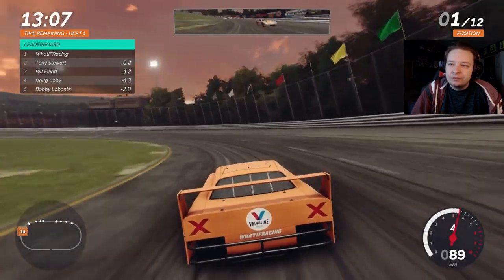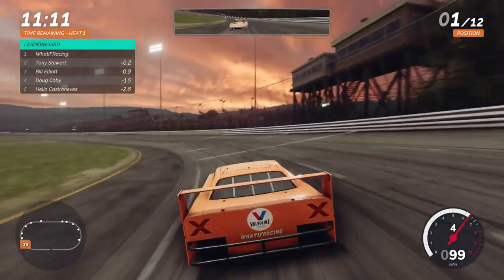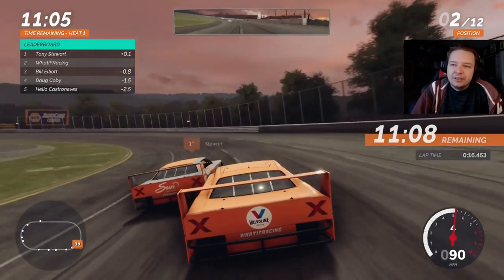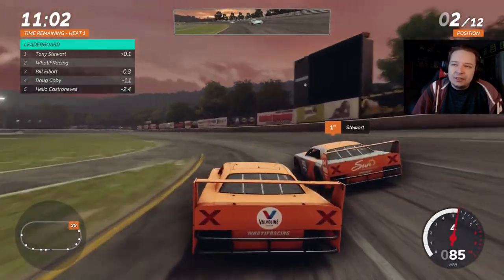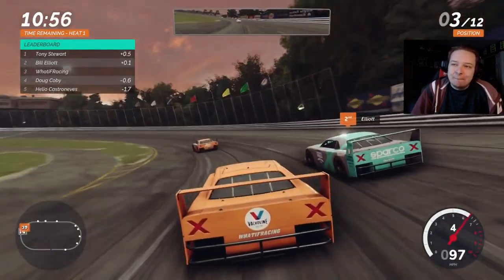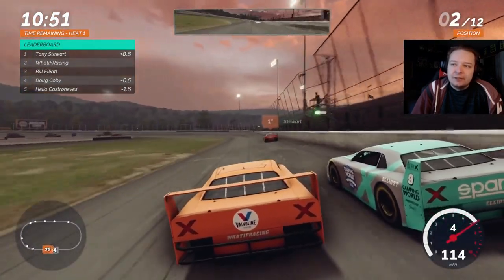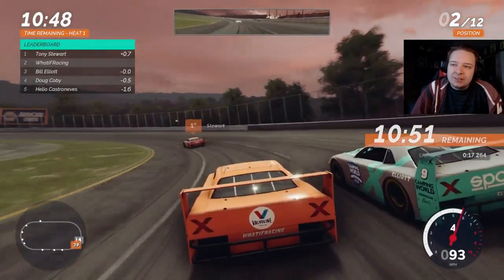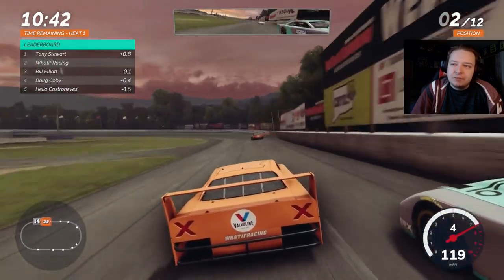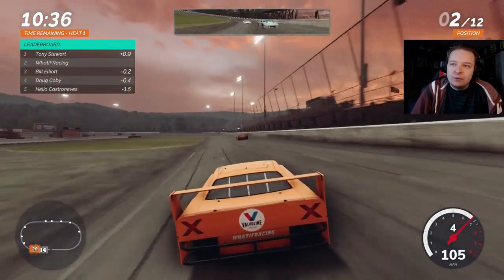I'm just going to focus for a little bit. Here goes Stewart to the inside — he drifts up the track and I tried to hold him off. I think he just has about a tenth or so on me in terms of speed. We should be able to get second spot back here and clear Bill Elliott eventually. We do have lap traffic that's going to start to play a factor back here — that could help us, or it may not.